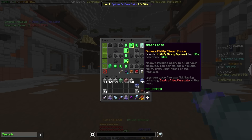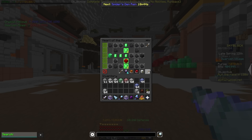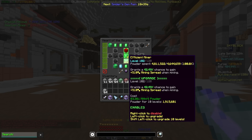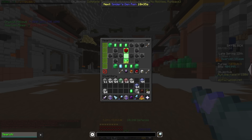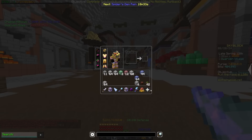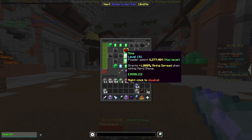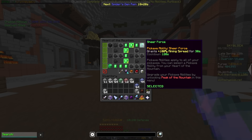The last ability here is sheer force, and this gives you 100 mining spread for 30 seconds if you're using a blue cheese. But honestly, that's not that good. I don't know why you would run that ability when something like efficient miner and mole are giving you way, way more than 100 mining spread already. If you have efficient miner maxed out you're getting 605 mining spread from that, and if you have mole maxed out you get 1000 from that — so it doesn't feel like this perk really has much usage.